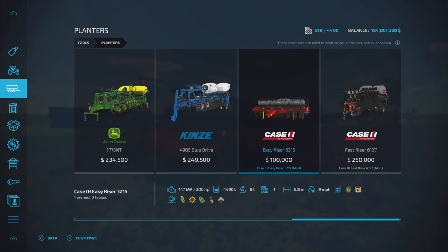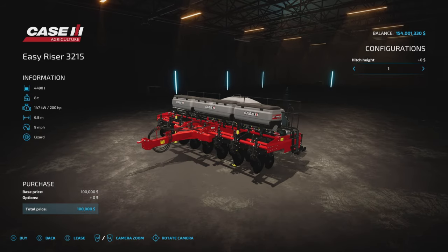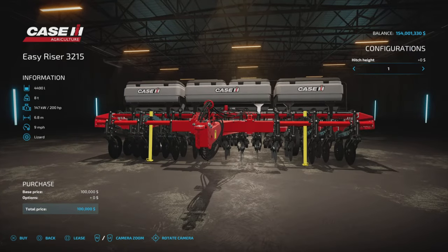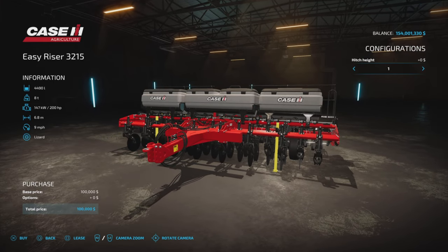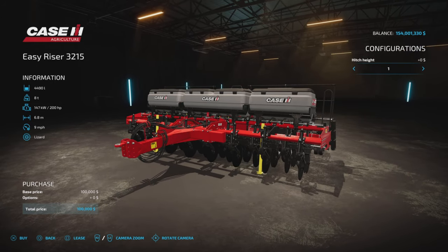For your standard planting, it plants corn, sunflower, soybean, beets, and cotton. There is one configuration option: hitch height. It defaults to the highest setting, and you have settings one through five, so you can adjust that in the store.